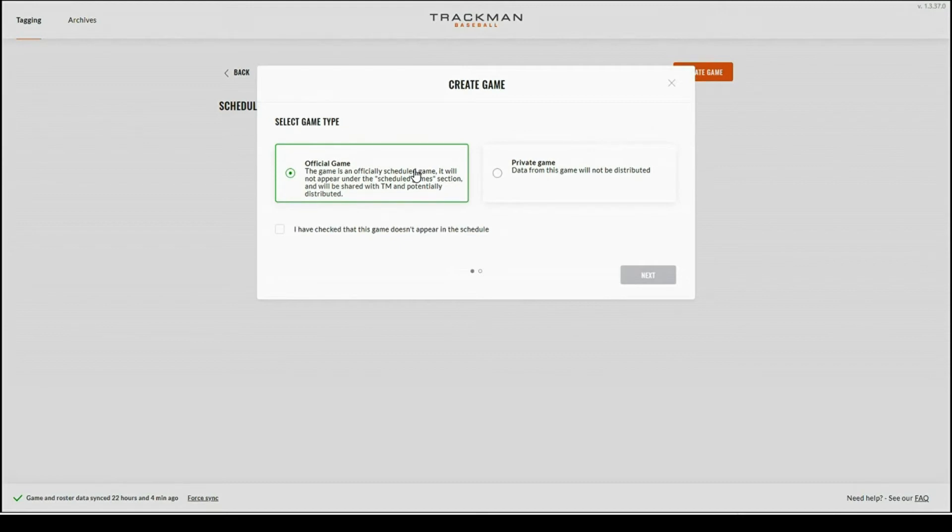You then have the option between official and a private game. Official games are games that are scheduled against opponents and are okay to be distributed. Private games are games that will not be distributed — an example being inner squads or a live batting practice. In this case I'm going to go ahead and use an official game.